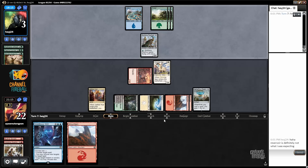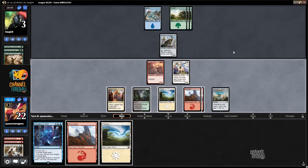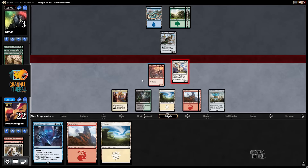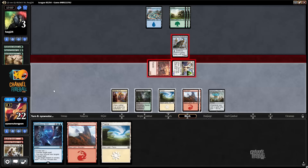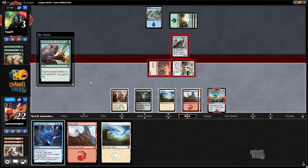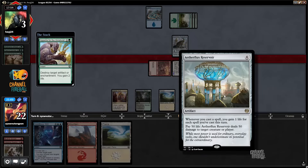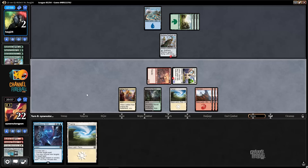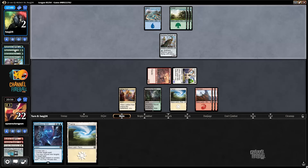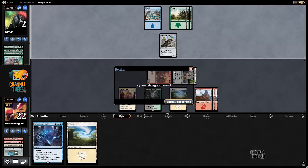I really hope I draw either an island or a spell — either would be good. My opponent just did nothing, so I'm going to attack. Playing the Reservoir got my opponent a target for the Appetite. Well, it serviced me well enough — gained me two life and let me kill the Pima Outrider. If that was my opponent's best play, then they need to draw something to not be dead.